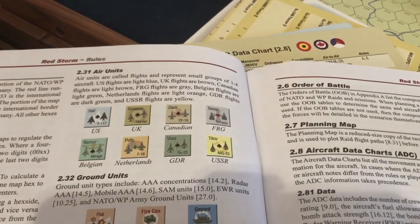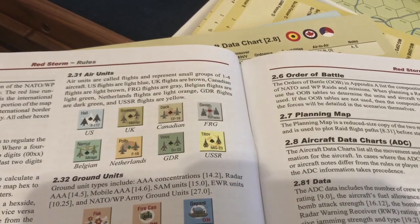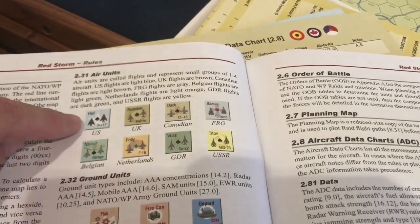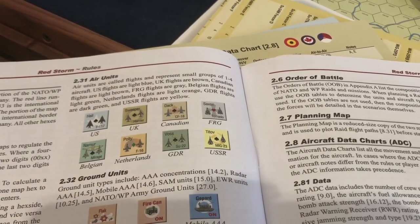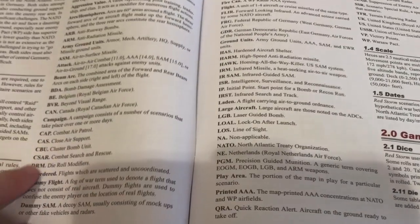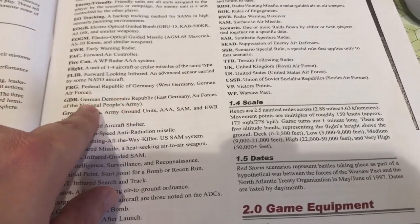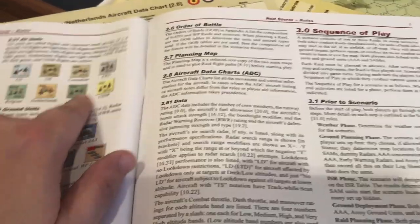The rule book does a real good job of explaining. We were just looking at the USSR. This is Germany. I think that's Belgian. GDR — I don't remember what that is — the Netherlands, the United States, United Kingdom, Canada. France is missing. GDR is German Democratic Republic, and FRG is the Federal Republic of Germany — so West Germany versus East Germany. That's why I was getting hung up: those are two different Germanies.